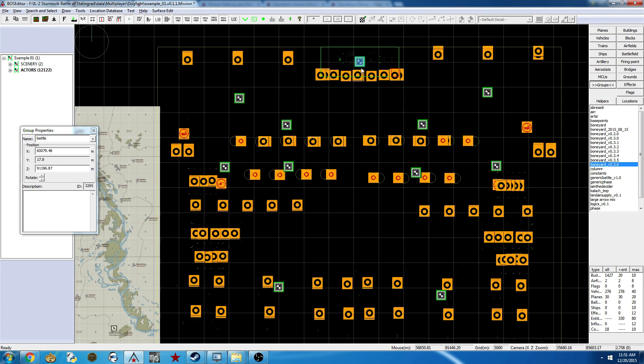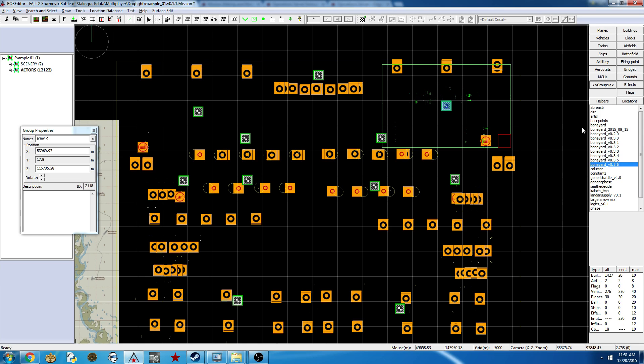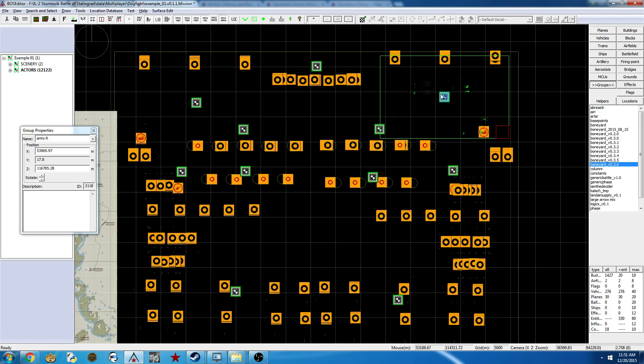So the battle controller says how well the battle is going, which direction it's going in, and whether or not one side has basically completed their primary objective. That's the win condition, which you can just turn off and say you can just win by being dominant — and that is the default by the way.